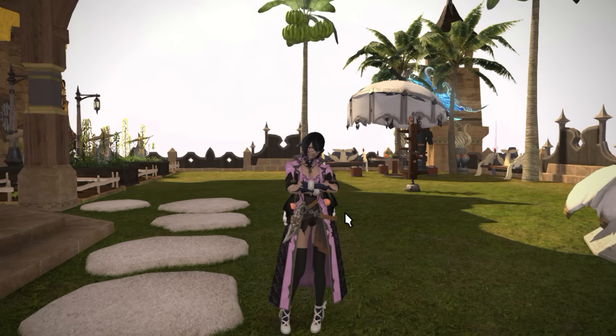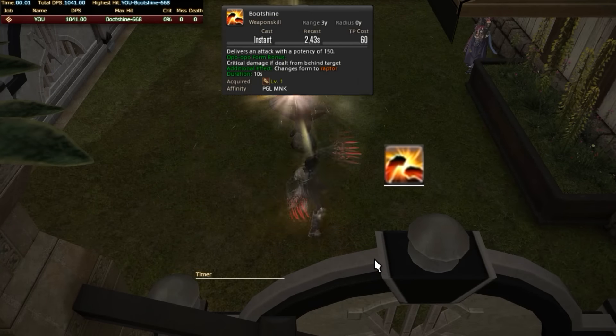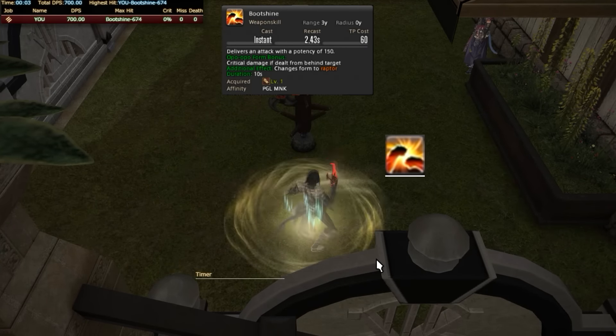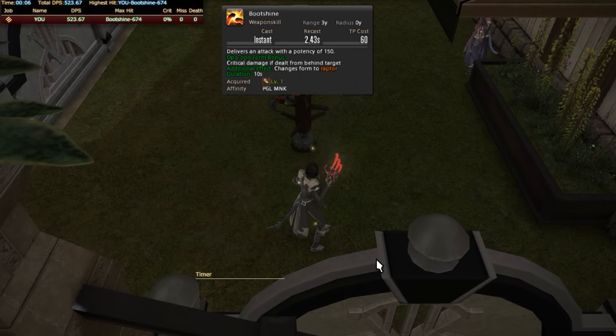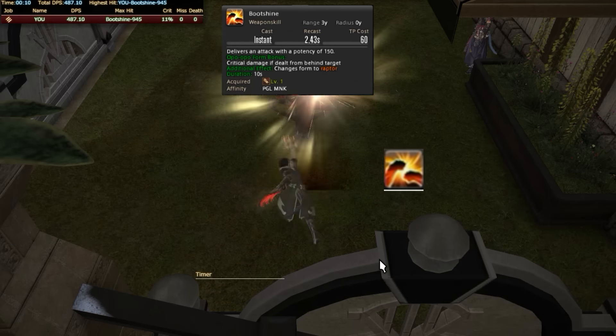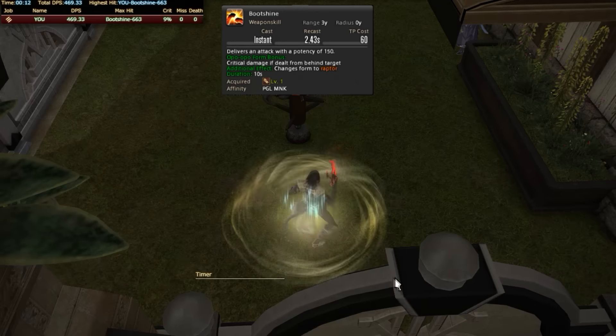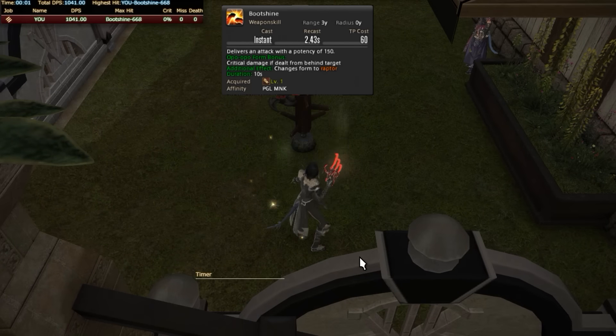Monks work in a 1-2-3 type fashion. As I go through the list I'll be letting you know if it's a one skill, a two skill, or a three skill. First on the list is Boot Shine — this is a one skill. If you've ever heard the term 'Crit the Boot Shine,' we fucking mean it. Pay attention to the bonus you get while you perform this move in Opo-Opo Form.